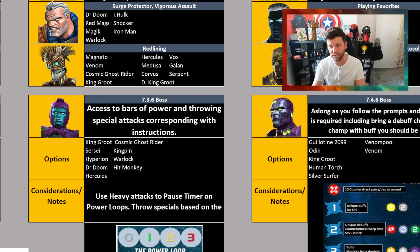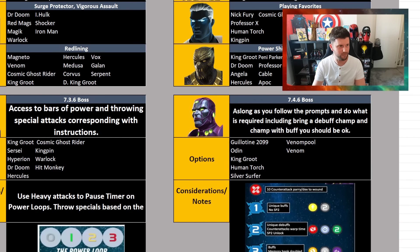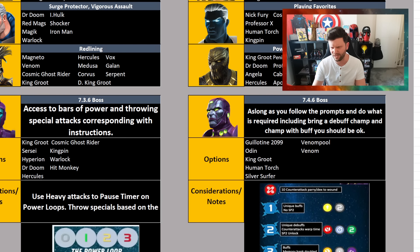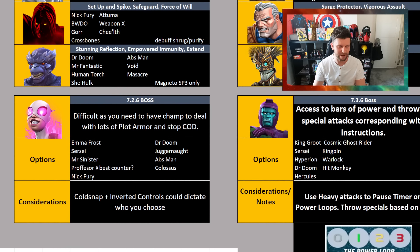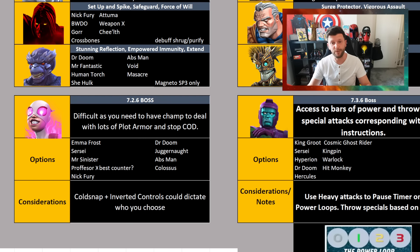Kabam threw in some interesting fights — Superior Kang and standard Kang are two of my favorite Act 7 boss fights. Less so Gwen Master but that's something for another day. Support those creators that spent the time to create things like this, as it has taken a lot of work. Thanks for watching and thanks for your support.